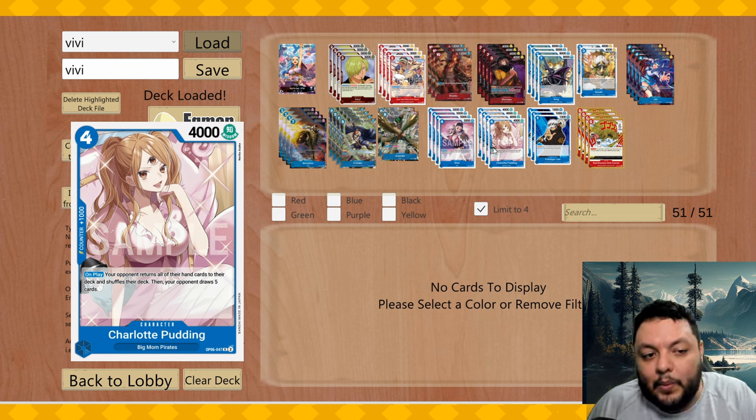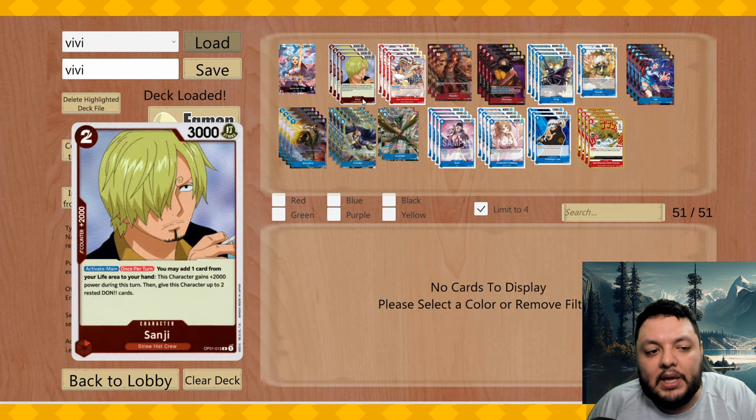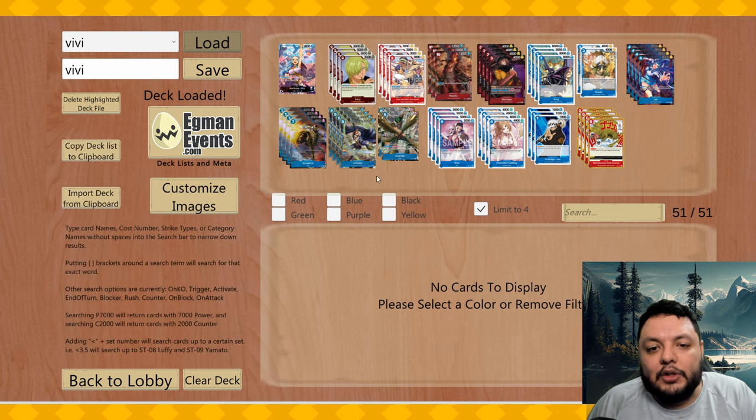Pudding helps a lot in that regard — it disrupts your opponent's next play because they already had a curve and that's why they kept their hand. Not only that, but it also becomes a 5k attacker if you want, something they have to deal with. It's really, really good in this deck.